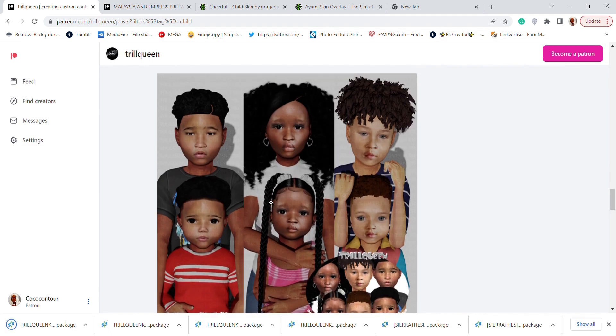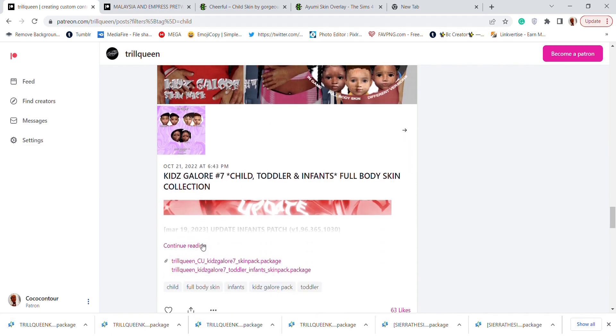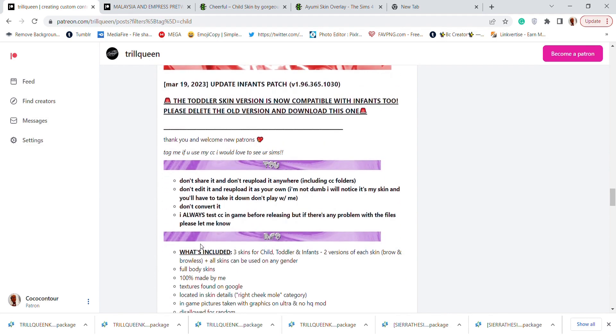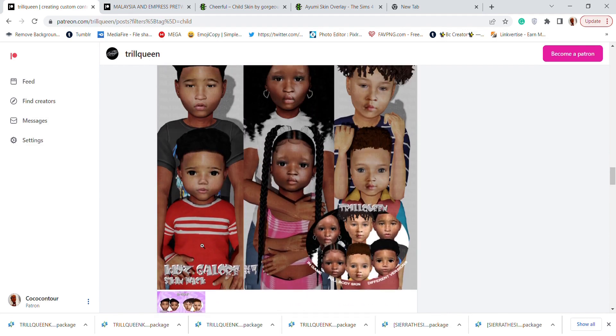There's also pack eight — same concept. These are all packs of skins where you get child, toddler, and infant three-for-one. Just scroll down and download.